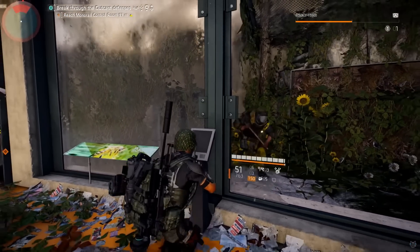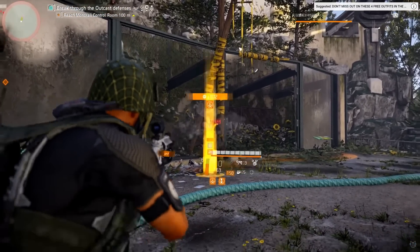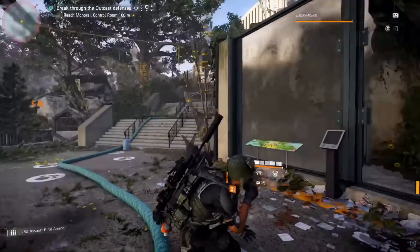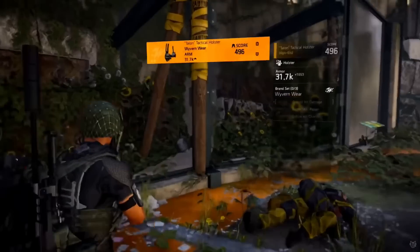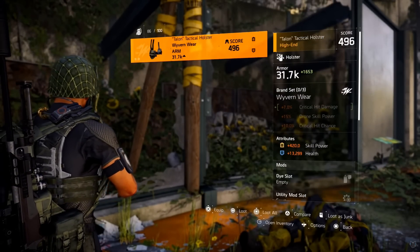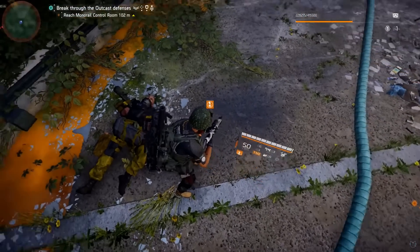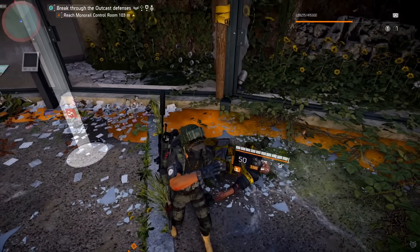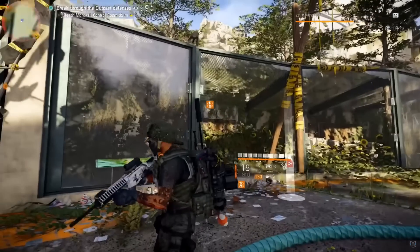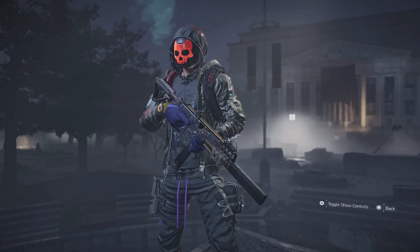Once you interact with the panel, the boss comes out. Just kill him — pretty easy with decent gear. He randomly drops a high-end item or can drop anything, but he will drop something. You can do this on story, normal, hard, or challenging — I did it on hard. The panel will not activate until you shoot all five beehives. Thanks for the support, see you in the next one!